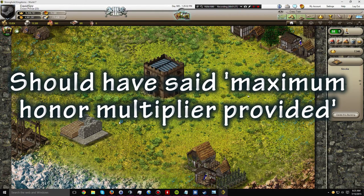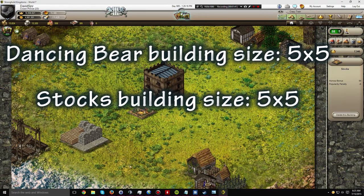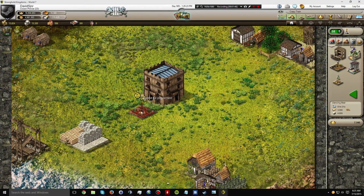The building itself is 5x5. The only other real building that is also 5x5 that normally goes around the keep is the dancing bear. So basically what I'm going to do here is — normally the dancing bear occupies that spot — but in this instance, I'm going to put the stocks there for the maximum honor bonus and then build the bear just outside of that.